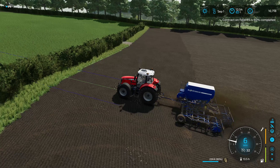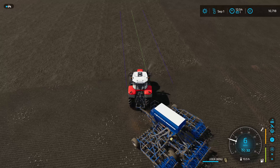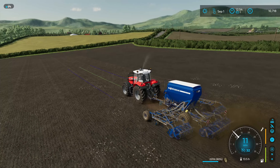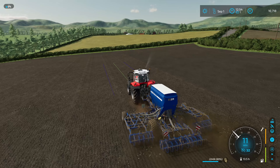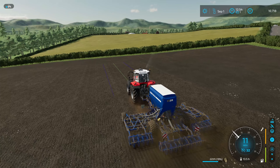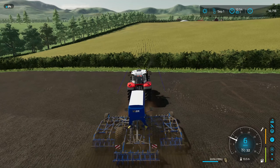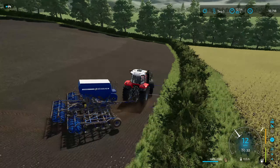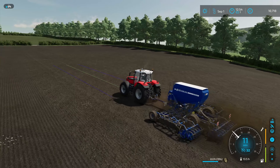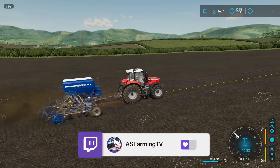The only issue I'm having with it so far is it's not the quickest at lowering the seeder. If I show you now — whereas most in-game seeders drop quite quickly, this one takes that one or two extra seconds. When it drops, it takes an extra second or so to engage the seeder. For in-game seeders, as soon as you drop them they engage, whereas this one drops and then takes another second to engage.